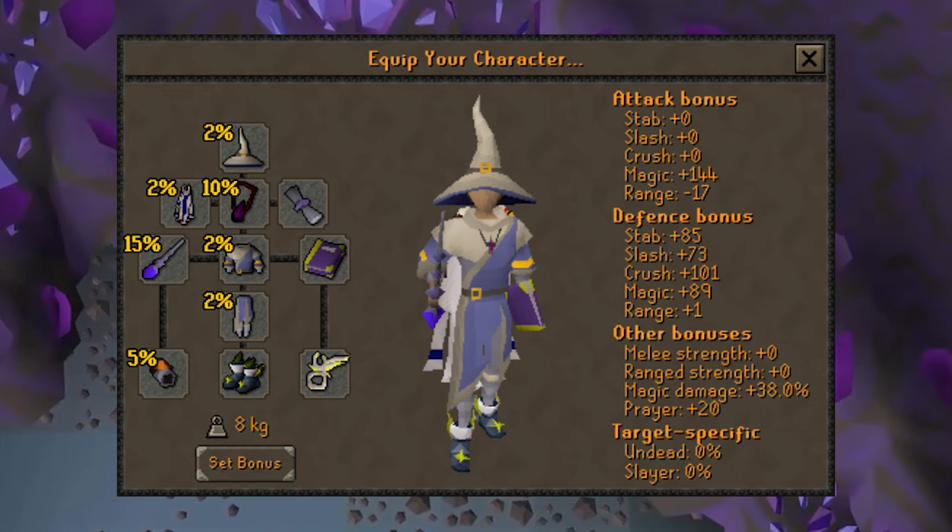Following the magic damage boost, since we're not worried about accuracy, we don't need any other magic items, so we want to maximize our prayer bonus to make our trips last as long as possible. In the boot slot I have the Devout Boots; the ring, I have a Ring of the Gods; a prayer book in your shield slot — any of them will work, they all give the same amount of prayer — and a Rada's Blessing, which is plus 2. If you don't have that, with the elite diaries for Kourend completed, any blessing will work.